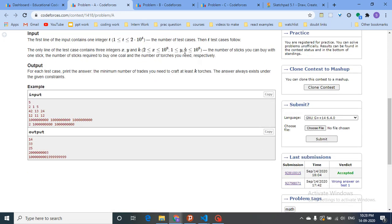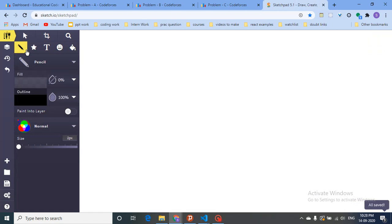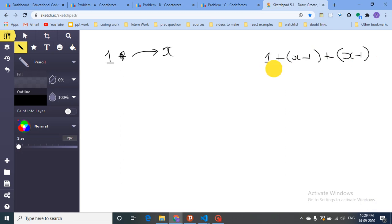Let's draw this out to make it clearer. If I have one stick and I give one stick in trade type one, I get back x sticks. So how many sticks have I actually gained? I've gained x minus one sticks. So in every trade of type one, I can gain x minus one sticks.